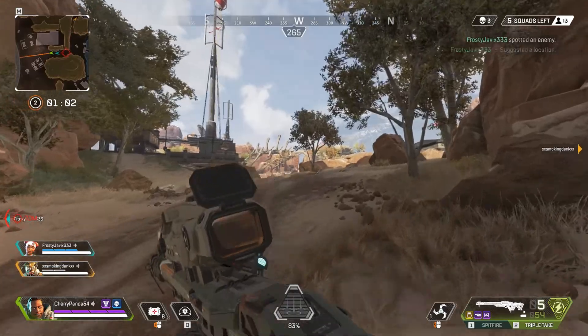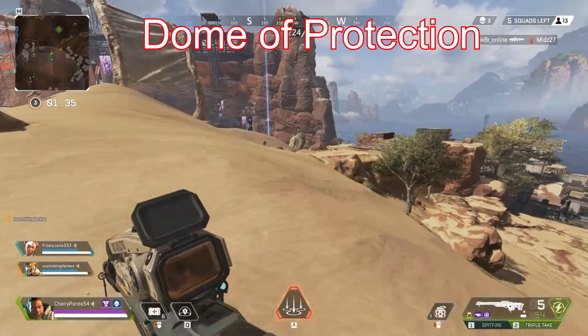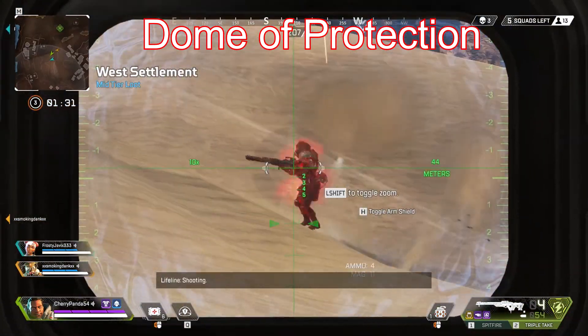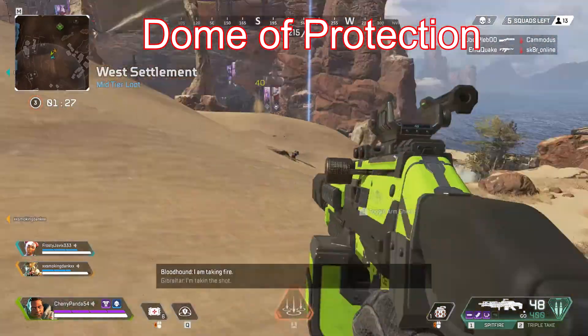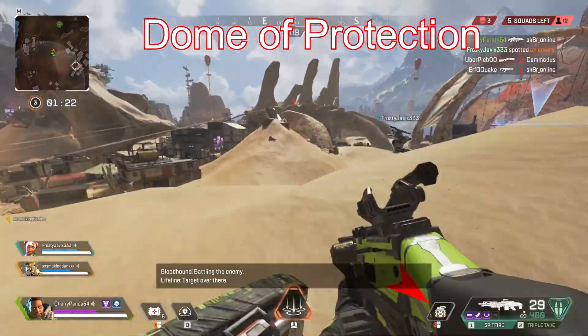Now we're moving on to Gibraltar's tactical ability, which is his dome shield. This ability is honestly a lifesaver and is going to become your best friend if you're a Gibraltar player. The shield blocks bullets and grenades. This means you can't shoot out or throw grenades out of your shield as they will be blocked. You can however quick peek in and out of the shield to take pop shots while minimizing the chances of getting hit.